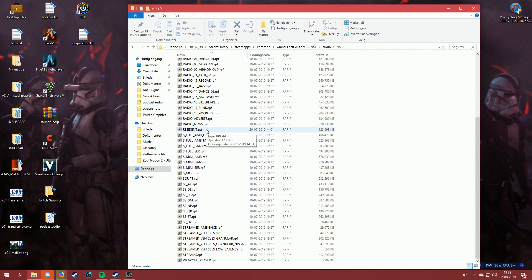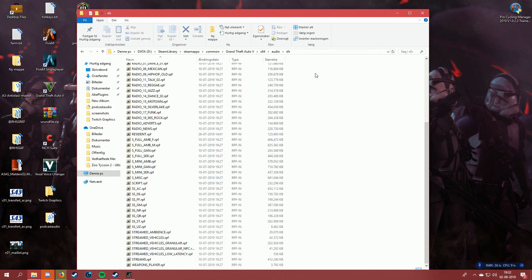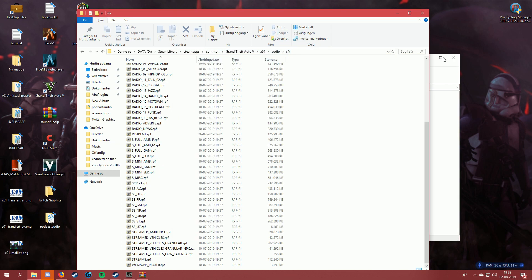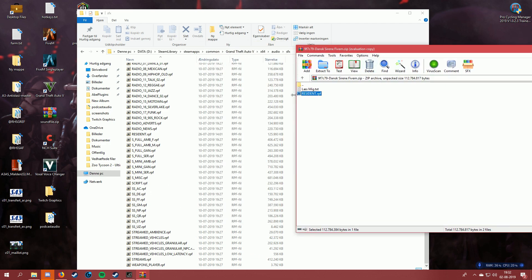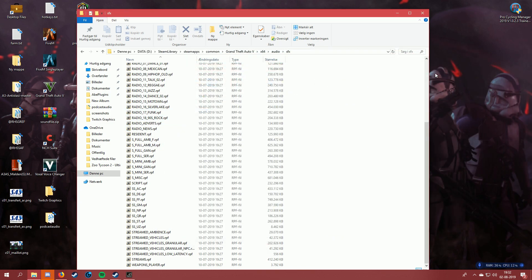All the files are in OpenIV because I do have it, but you don't need it — it is not needed. Just remember: do not put it in a mods folder, because you want to change the actual game files. Then you just drag the resident file in there, and it's probably going to ask you to replace it. That's all you do.